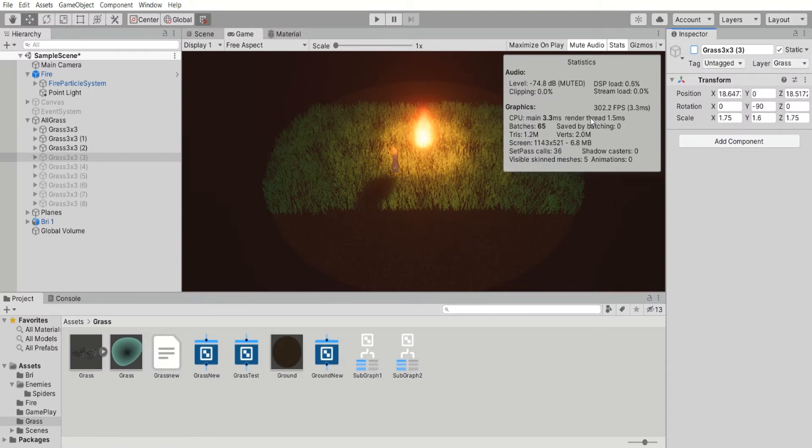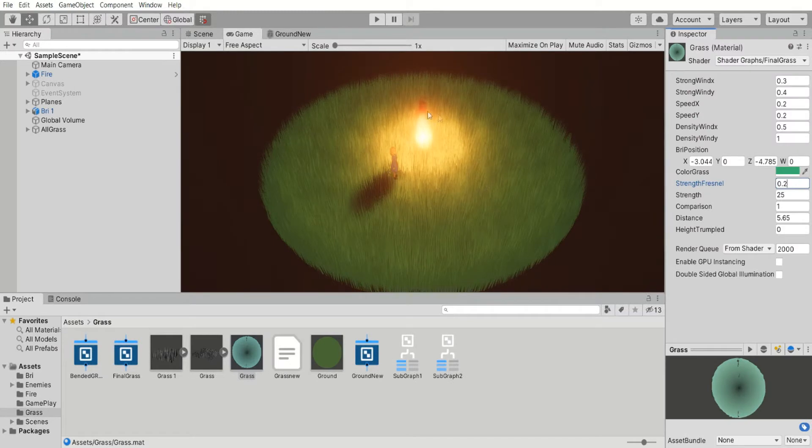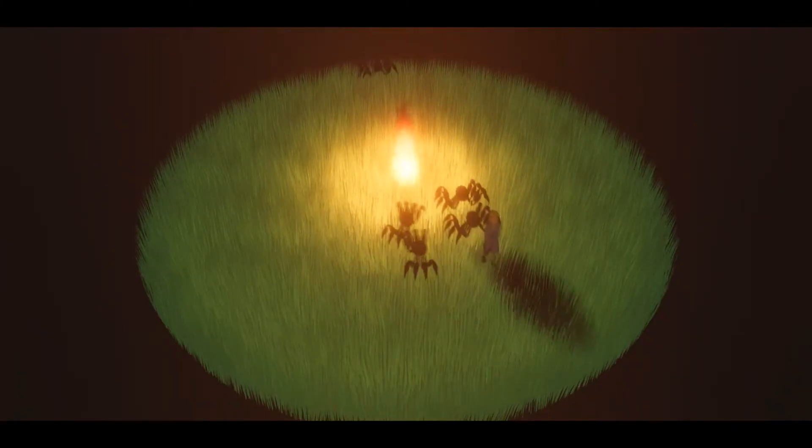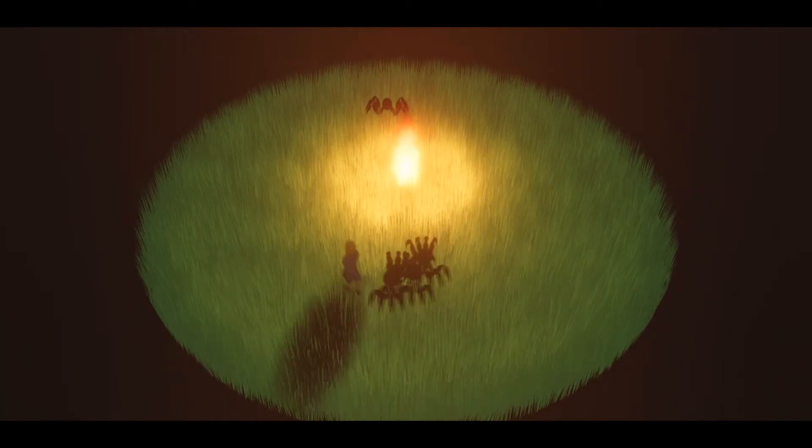The solution was only one: update the grass mesh. This is the new design. In terms of performance, there is no comparison. Now the game easily surpasses 250 fps, and even in the presence of enemies everything moves smoothly.